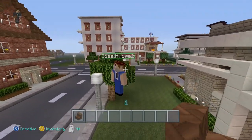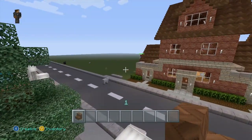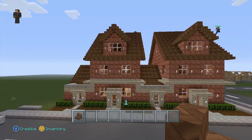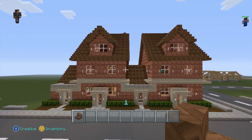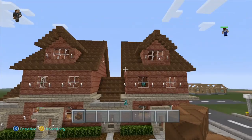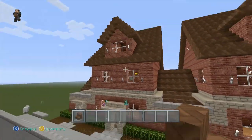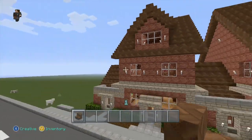Hey guys, I'm here with Ideal Hydra 2, one of my subscribers. I just finished up this house — well, it's not really a house, I'm going to go with townhouse or apartment. This whole building is one living facility — house, apartment, townhouse, whatever you want to call it. And then this is the same thing, and you can build these back to back, like a hundred long if you wanted to.